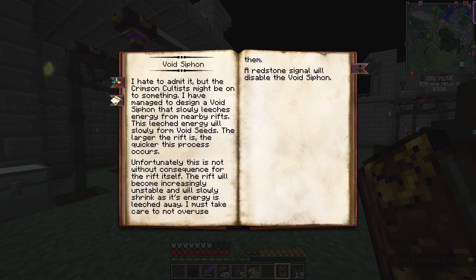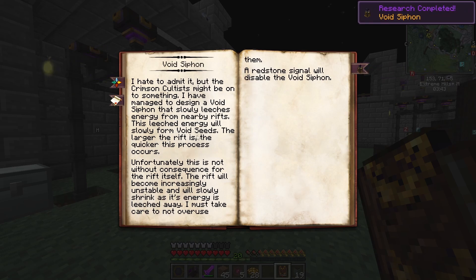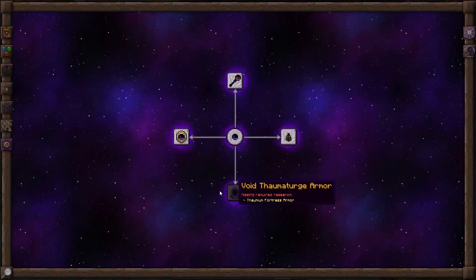Void Siphon — that's pretty sweet. What this one does is, you place it by a rift, and then it turns the rift into Voidseeds. So that one's pretty fancy.